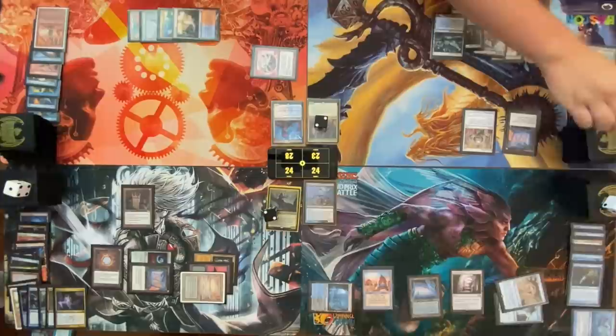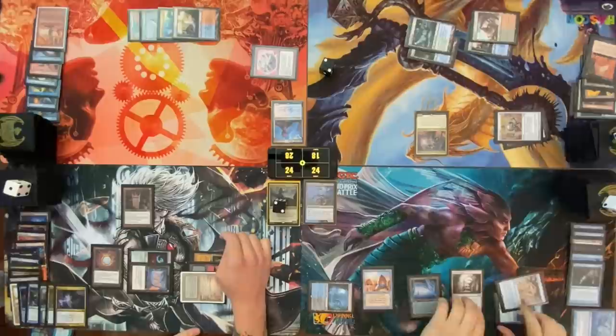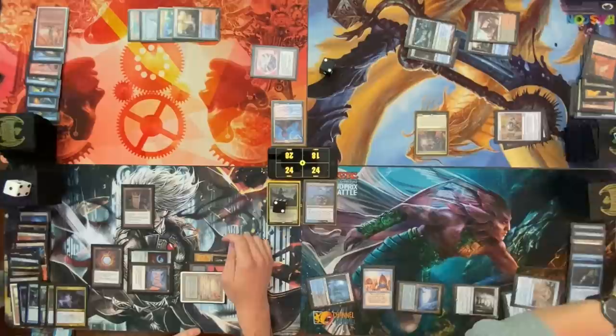Cast Rolling Earthquake for excess of four, passing turn then. Take three. Draw, recast Yidris. Cast Imperial Seal — this goes on top — and pass the turn. Go to my turn, untap, upkeep. Tapping down to pay for my pact. Draw for turn, pass the turn.